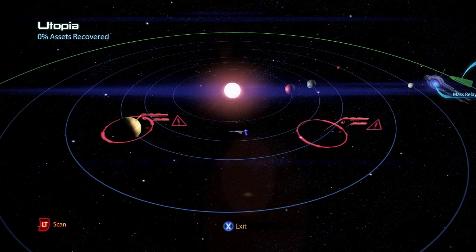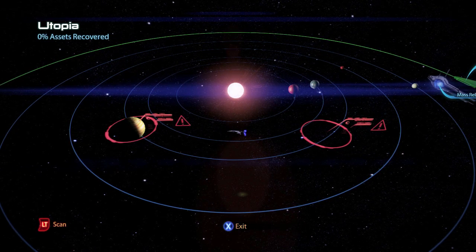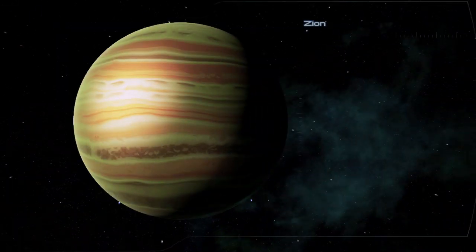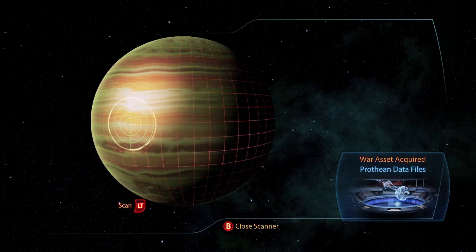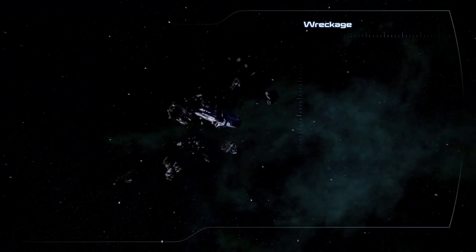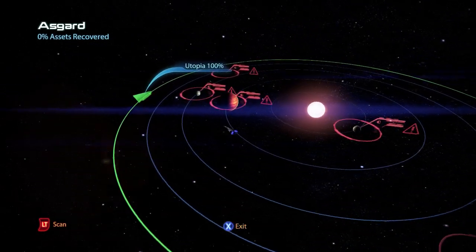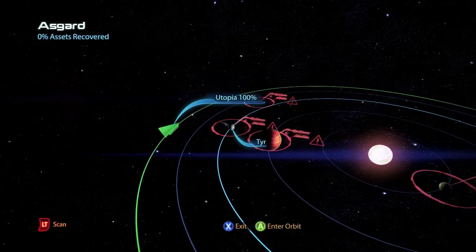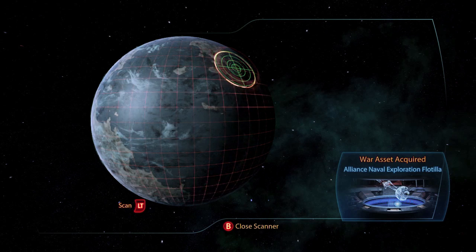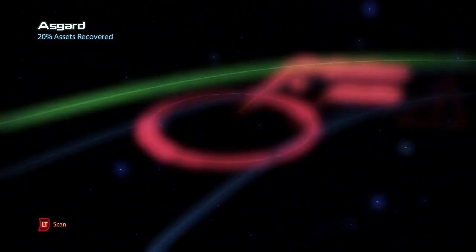This is the Exodus Cluster, which has two planet systems. The first, Utopia, on the planet Zion is a war asset the Prothean Data Files for 75 asset points and wreckage containing 200 units of fuel. The second system Asgard has on the planet Tyr the war asset Alliance Naval Exploration Flotilla for 75 asset points and wreckage of 250 units of fuel.